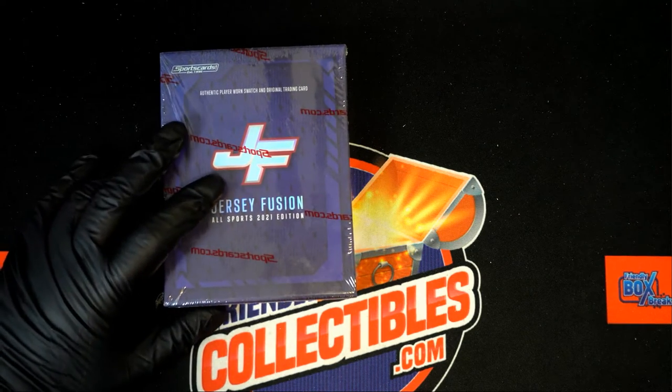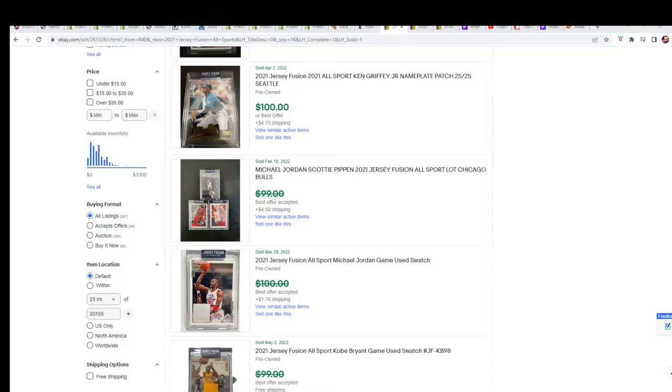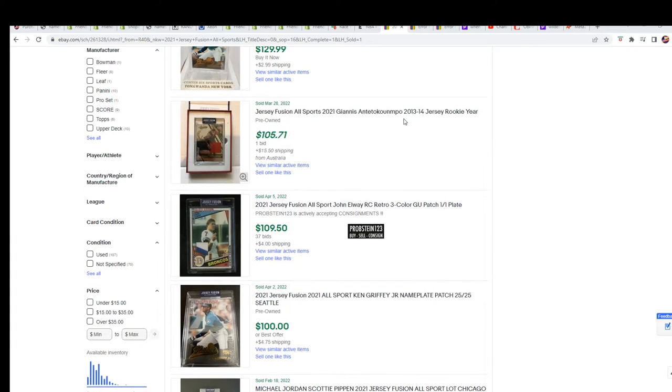Good luck everybody in Jersey Fusion — it is one hit in here. It's going to be a jersey relic hit. It's only $575 to get into this. We've seen some Michael Jordans and stuff out here, looks like a lot of game-used stuff, there's a Scotty Pippen nameplate patch card, but I see a lot of game-used stuff. We'll see what comes out of here.